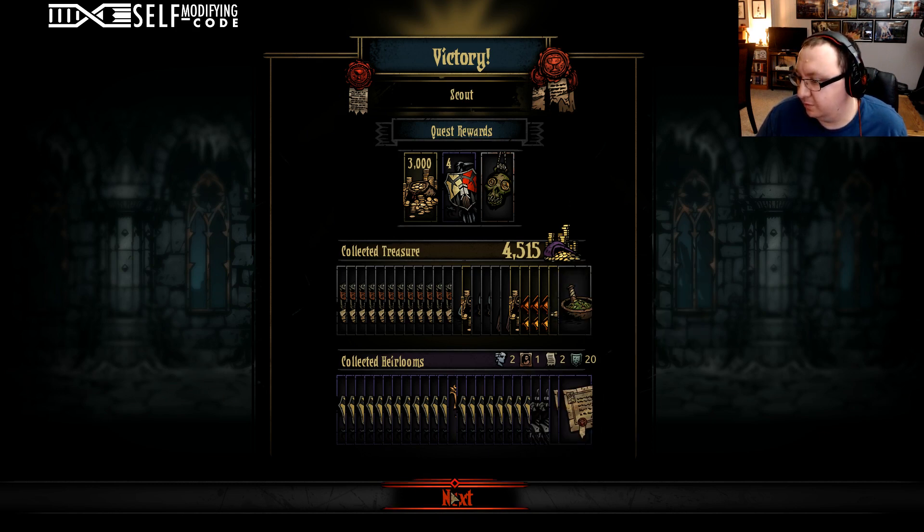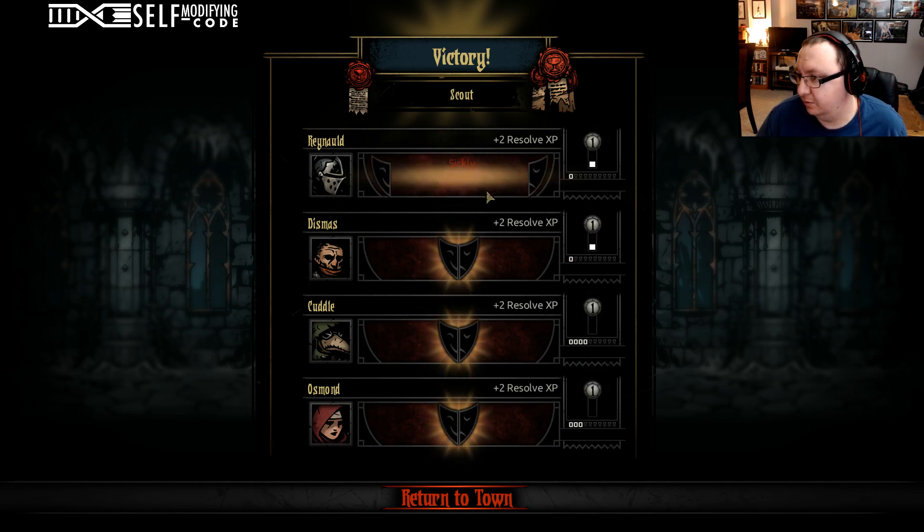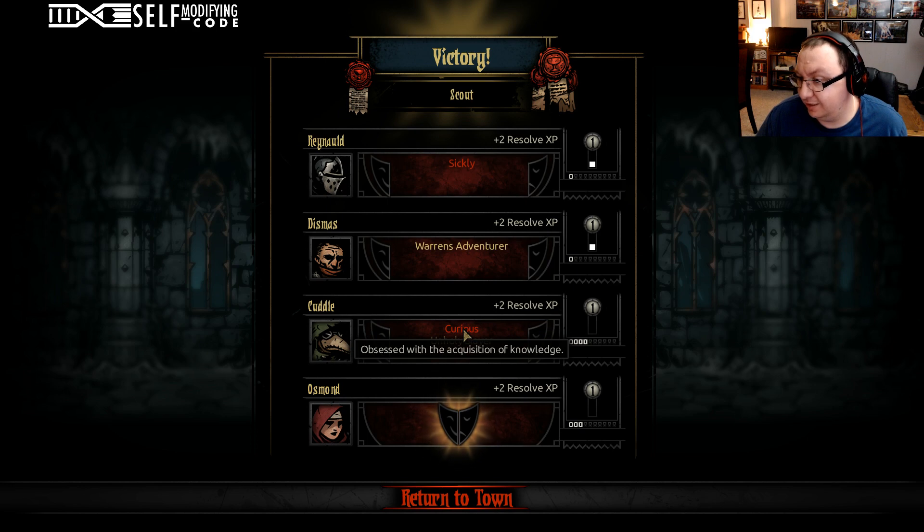We've got some good stuff here. Sickly — that's not a good one. Warren's Adventure — that's a really good one, minus 20% stress in the Warrens. Curious — obsessed with the acquisition of knowledge. These ones that don't say anything specific means it's just going to come up weirdly, like they might interact with curios or items in ways you don't anticipate, or open things or interact with NPCs in ways you don't expect.